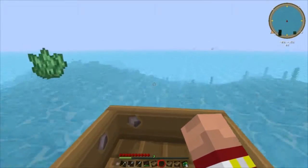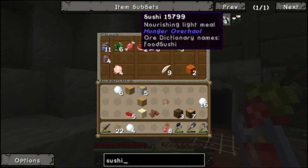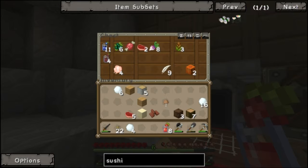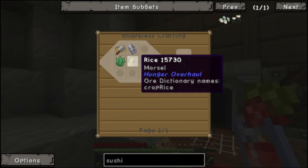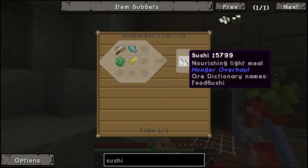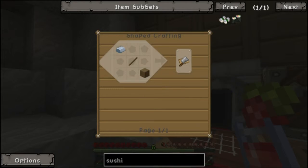Let's find out. We can't make sushi. Oh really? Sweet — that's a nourishing light meal. That's for hunger overhaul, and then there's mariculture sushi as well. How do you make sushi? I need a cutting board, seaweed, rice, and any kind of fish. It's a nourishing light meal.